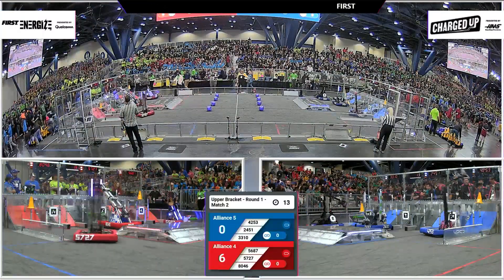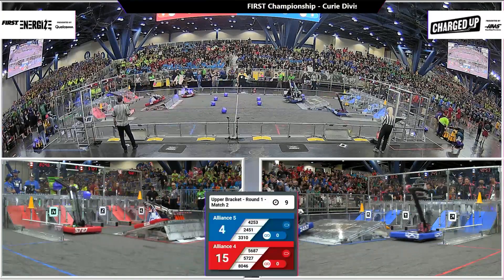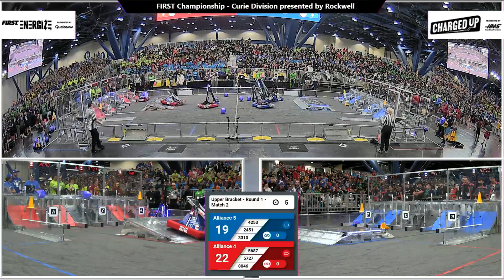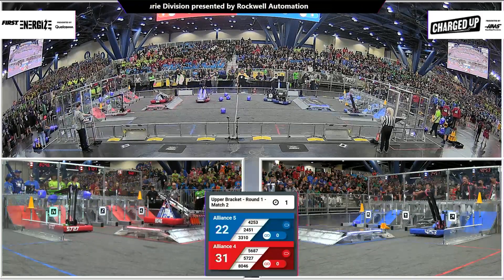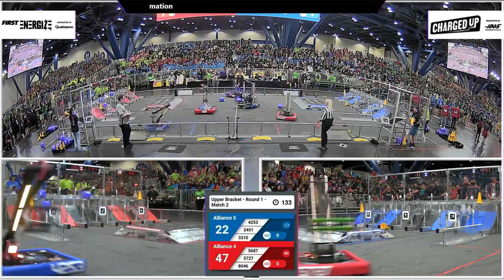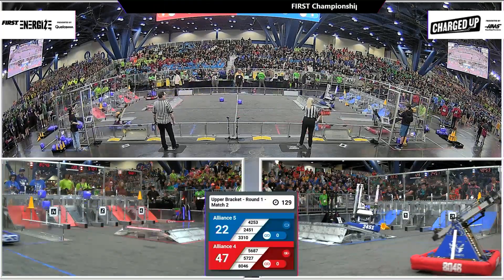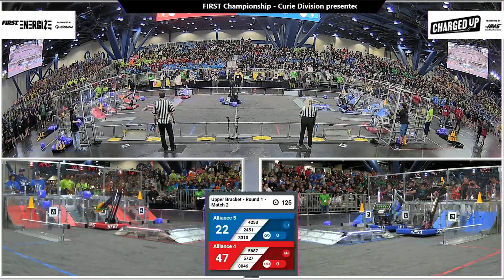And we're off. Each game piece scores one extra point in the auto. We've got three in the top row for the Red Alliance. Robots hung up on each other — 24-51 entangled with 33-10. Red Alliance with 47 on the board, Blue Alliance 22 at the conclusion of the autonomous period.